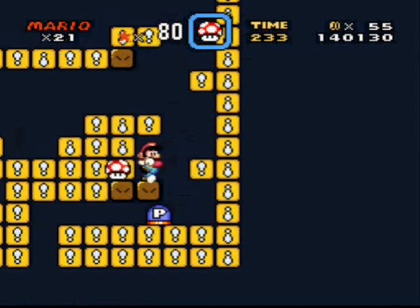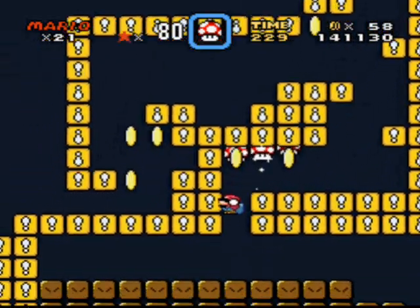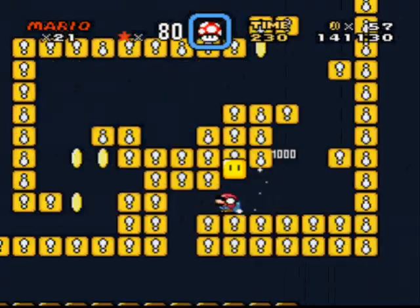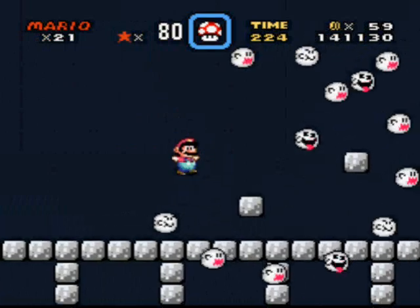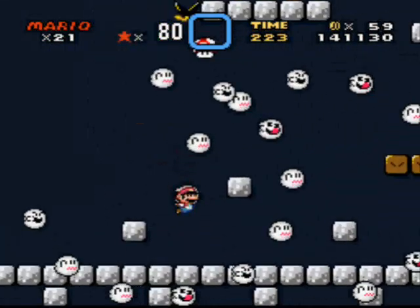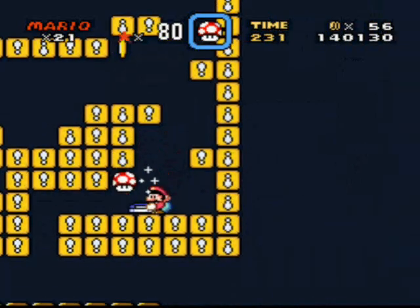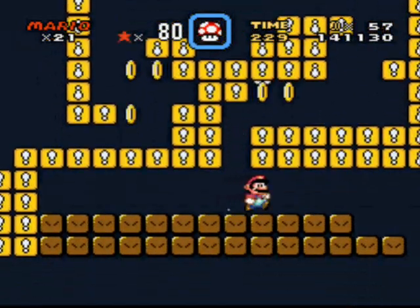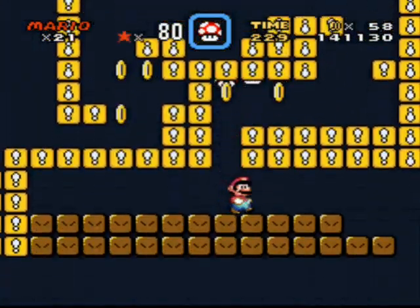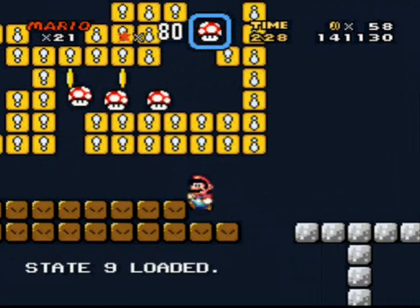Jump on the dang thing, Mario. What was it? Ducking. There we go. Me and Mario rewinds today — just not working. Save. Desperation move. Go.